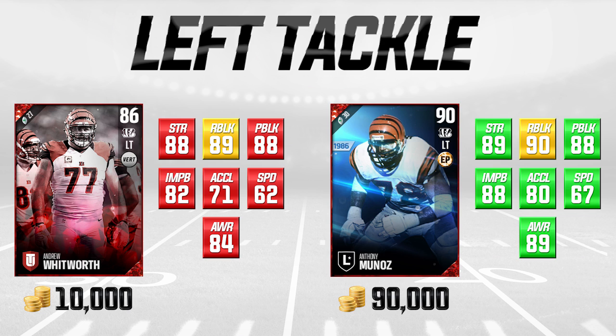Let's hop into it and start off by taking a look at left tackles. This is probably the most important position in real football and definitely one of the most important positions on the offensive line in Madden as well, because its job is to protect the quarterback's blind side. The most important attributes are the first three you see on screen: strength, run blocking, and pass blocking.